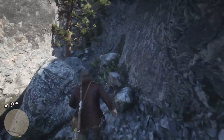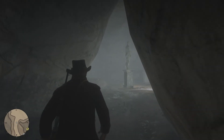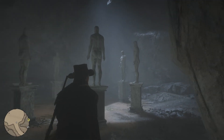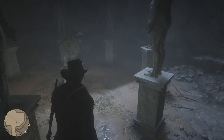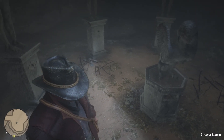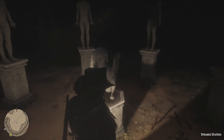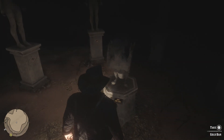You gotta press a button on each statue. It's pretty simple. You want to start with the naked dude right here and go clockwise — just press, press, press. Then you should hear a noise and you'll see the gold bars appear in the middle statue. I wasn't recording when I first did it, so this is the video I got now. Here's how the glitch goes.